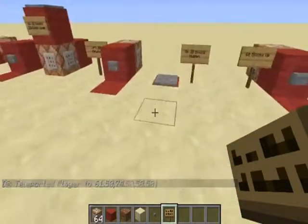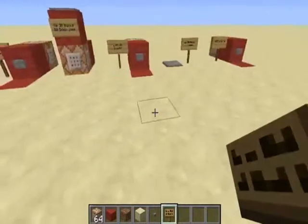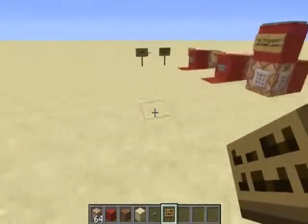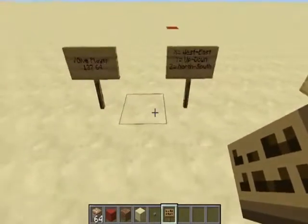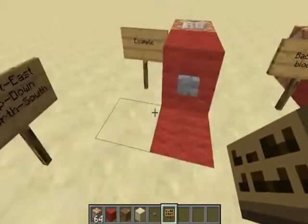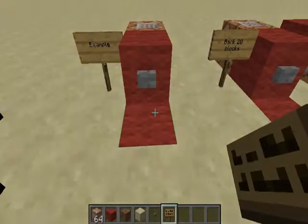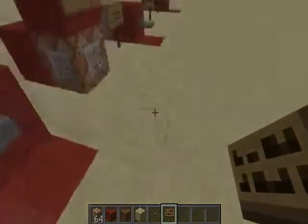You don't need to use nether portals or anything — that was the only other way I could think of for teleporting before this. So yeah, this is a really cool way to do it. That's how you teleport using command blocks. Thanks for watching, don't forget to like, rate, comment, and subscribe. I've been Dr. Iron Weir — as always, peace out.